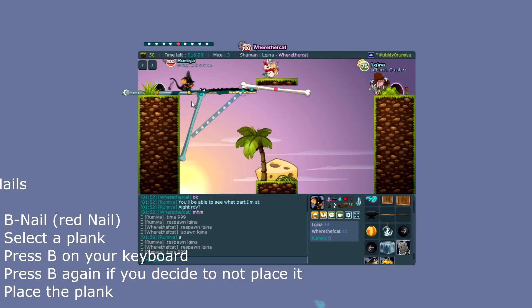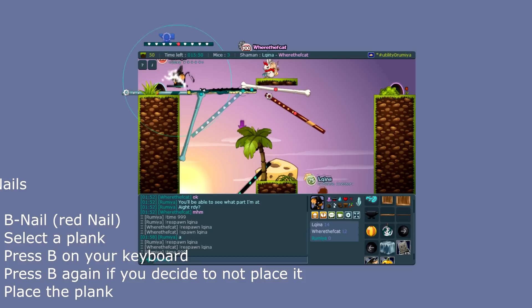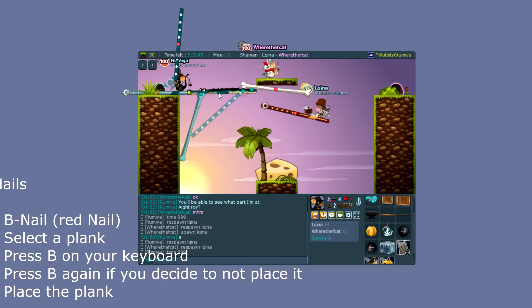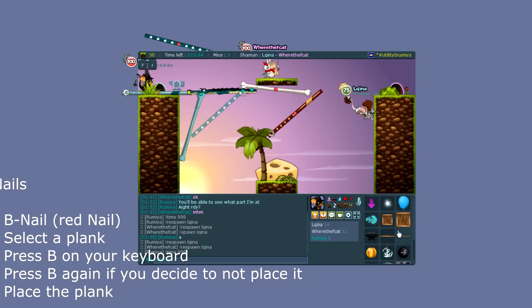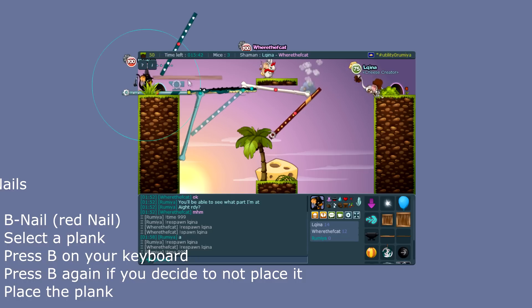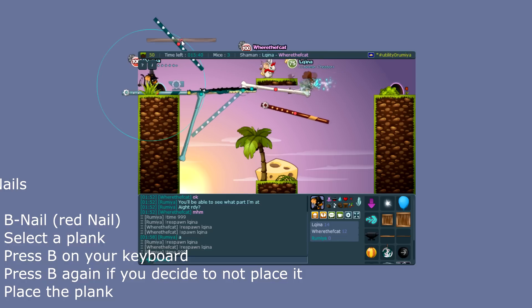So if you put any weight on either side, the plank is just going to rotate. Just placing a red nail plank isn't really going to help your build — keep that in mind. If you mess up and have your red nail spinning, just put a second plank inside of it and it's going to be stable.